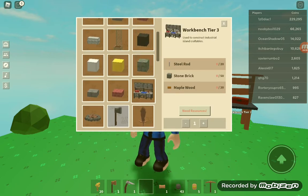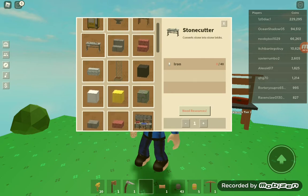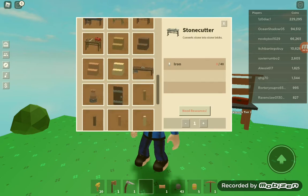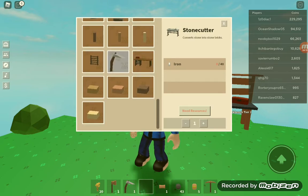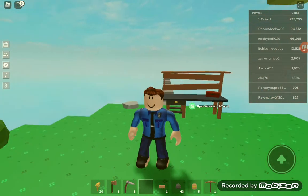Workbench Tier 3 — yeah, let's work on that. How do we get steel rods? Stone cutter. We'll work on getting all of that stuff, but for now let's just grind on wood.